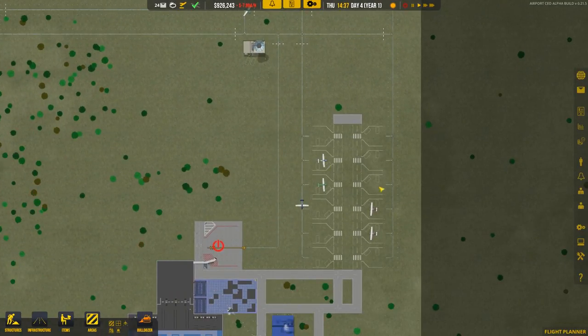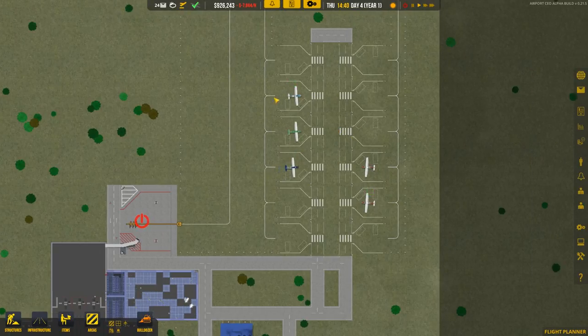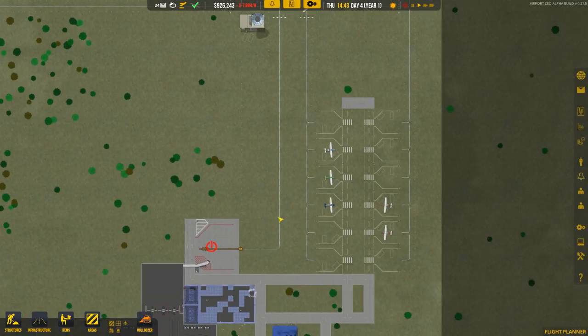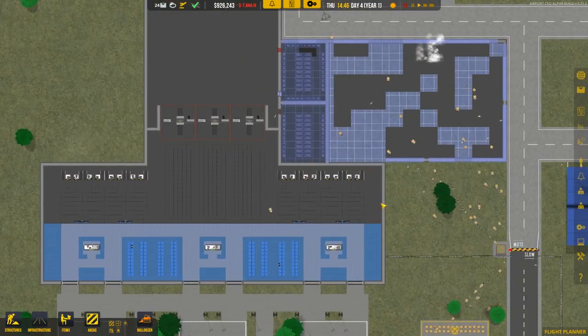This should actually encourage more planes to come in, because right now we're only getting planes that needed to come in and park. Now we'll get planes flying over that need to refuel, and we'll actually get paid for that. This is pretty awesome.